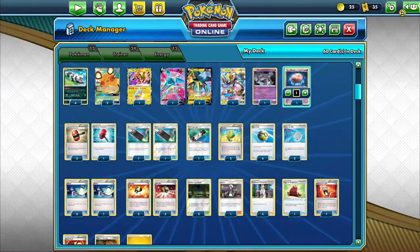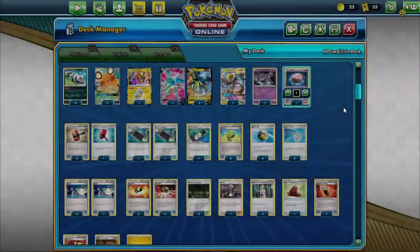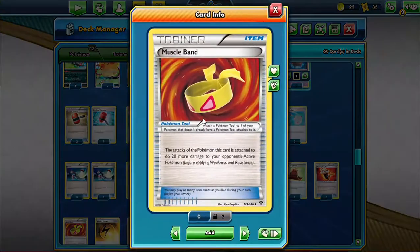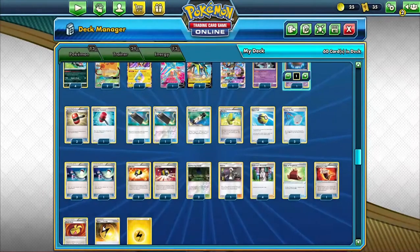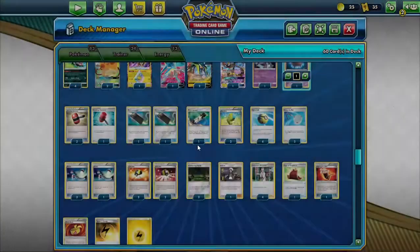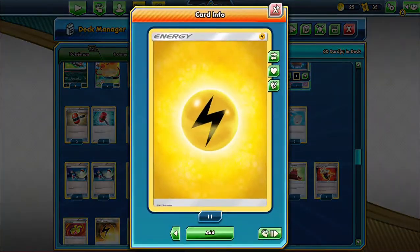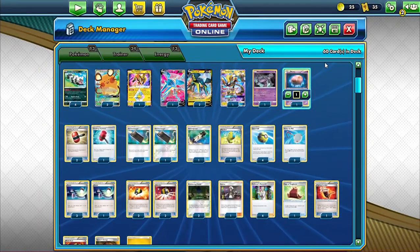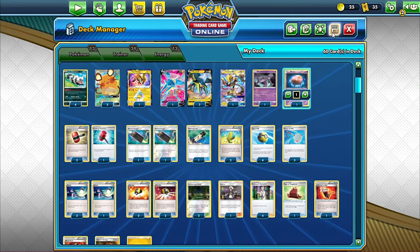One Fighting Fury Belt — it says the same thing except you do two more damage. We have two Muscle Band in case you want to do extra damage. Four Speed Lightning Energy and nine Lightning Energy. So that is the deck list, and I'm going to be showing you a game in just a little bit.